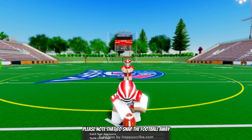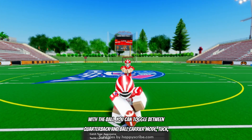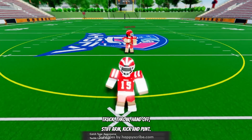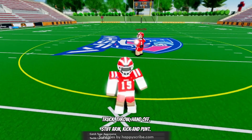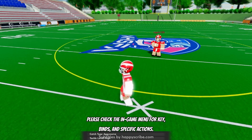All controls: please note that to snap the football, aim your mouse at the QB's head at about 50-60 power. With the ball, you can toggle between QB and ball carrier mode, tuck, truck, throw, handoff, stiff arm, kick, and punt. You can also pump fake by double left clicking your mouse. Please check the in-game menu for keybinds and specific actions.